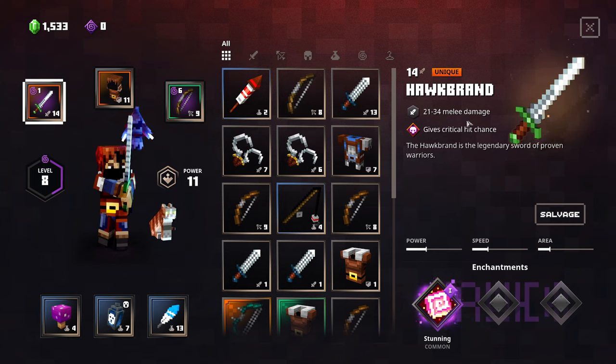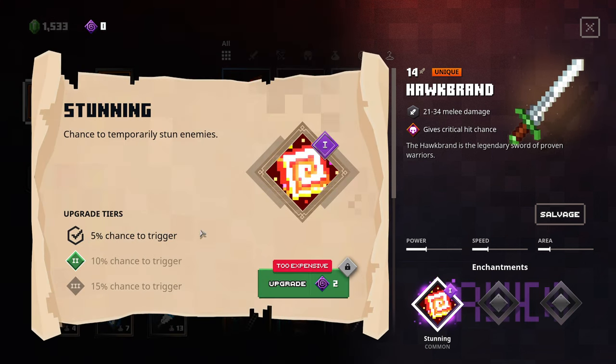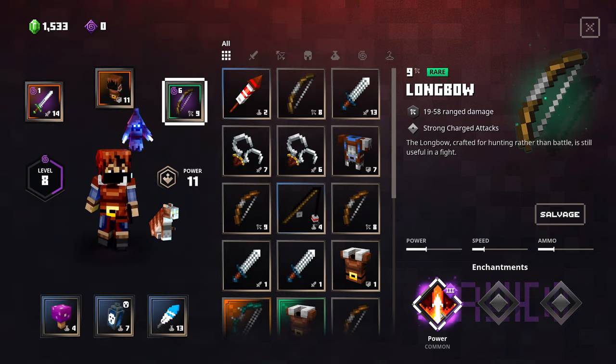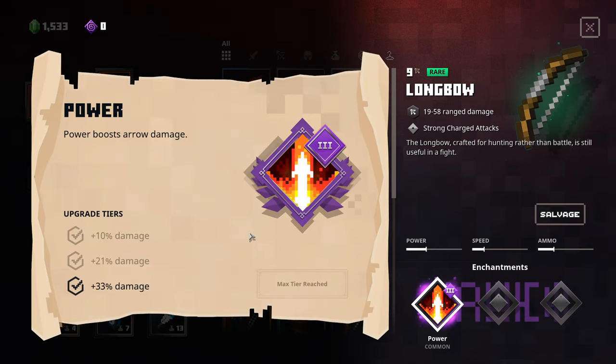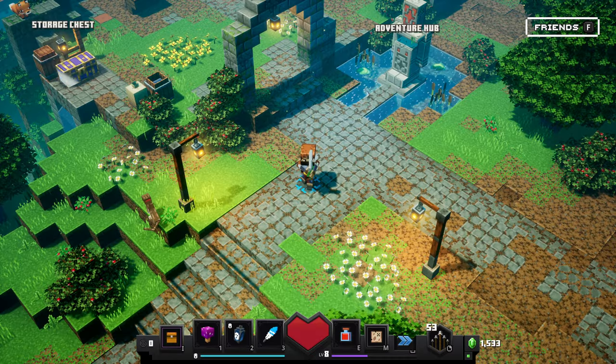Alright, welcome back. We just finished one of the previous levels — I believe it was Pumpkin Pastures. I wanted to show you guys I actually did one level of enchanting into Stunning, which gives us a 5% chance to temporarily stun enemies. I also went out and maxed the longbow's power — that took six enchantment levels and gives us 33% more raw damage, actually even more damage than that. So quite a bit of extra damage there, basically for free.